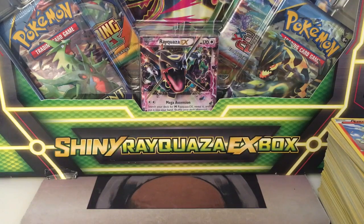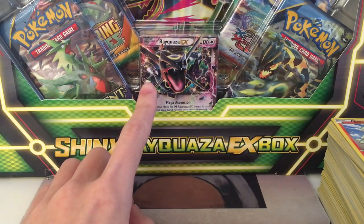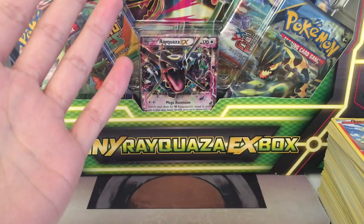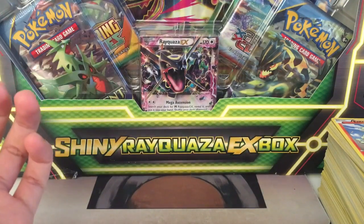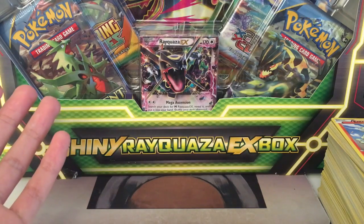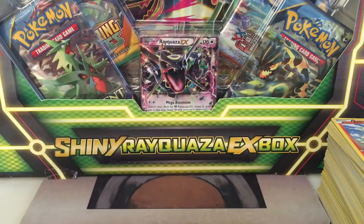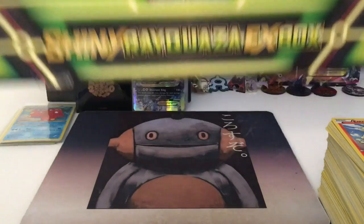And in this box, we have a shiny Rayquaza EX card, and then a different Jumbo card, a Mega Rayquaza one. It comes with four booster packs: two Ancient Origins, one Roaring Skies, and one XY Primal Clash. So let's get started.